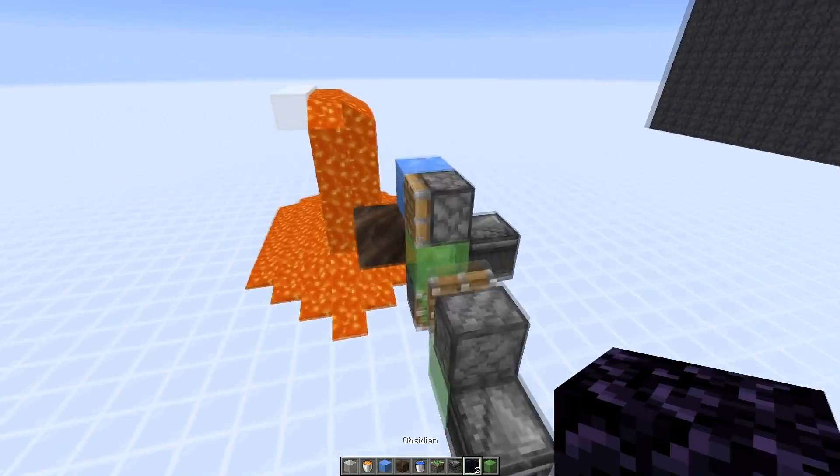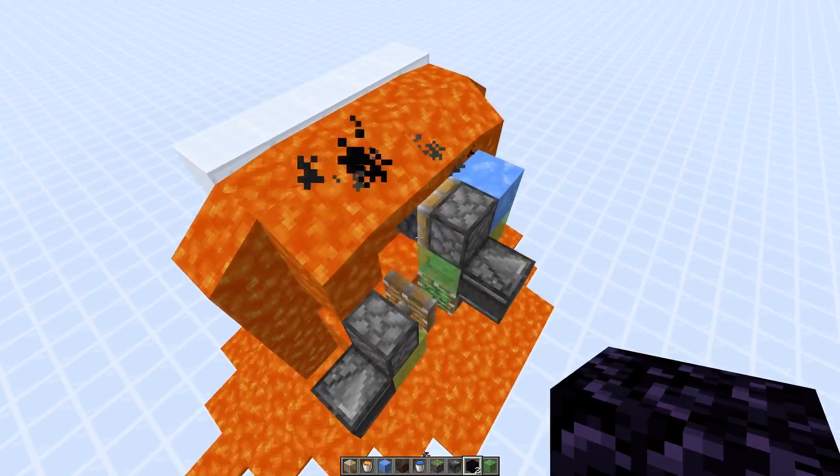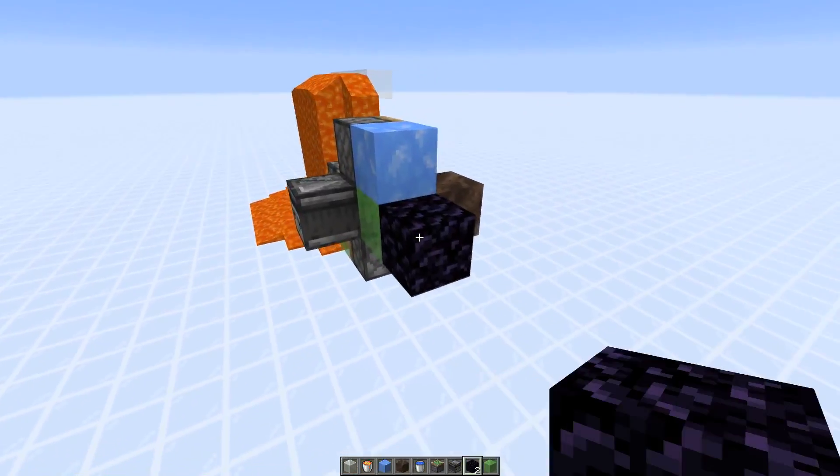Let's launch it here. So we generate the basalt immediately and push it one block in. Now we can stop it here.